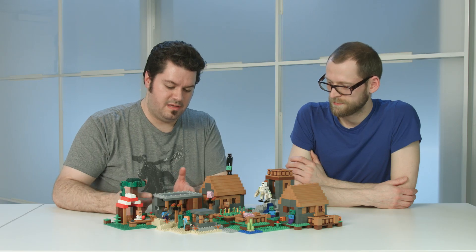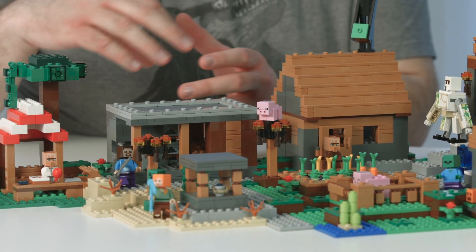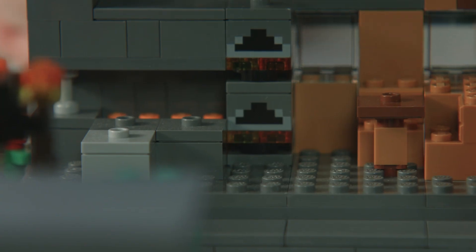Moving on over here to the blacksmith, we were having some trouble trying to figure out a good way to open it, so you could really play inside. And we finally got it to open on the top like this, so you can really get in there and get the lava pit and the tables and everything.